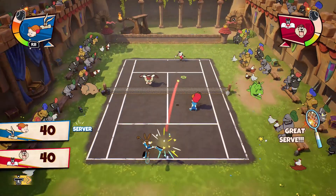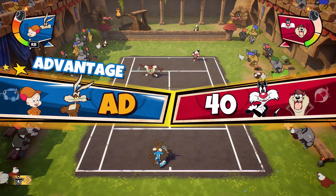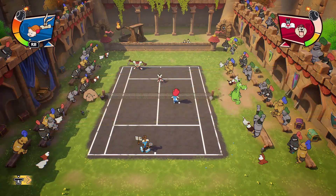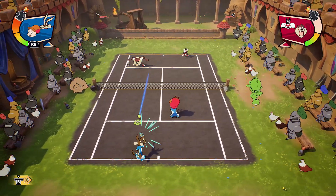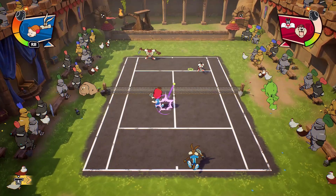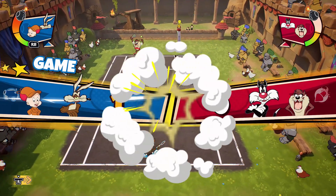So that's Looney Tunes: Wacky World of Sports. There's a decent character selection, characters surprisingly have stats, and there are four sports modes. They don't all control great, but basketball is by far the worst and golf is by far the best. There is some voiceover work and I really enjoy that — I wish there was more. Every now and then in intros or when you steal a ball you'll hear the character say something, but they repeat themselves a lot. Still, I'm just happy they had any voice lines at all, because these are iconic characters with iconic voices.